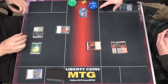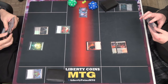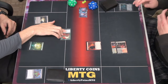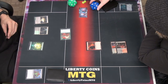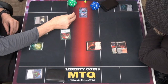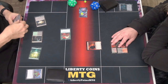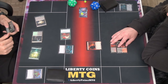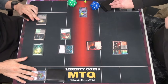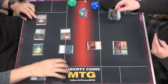Plunder. Move to combat. Swing one damage, two poison. I left your dice here. Second main. Preacher of the Schism. Pass turn. And here you get a treasure. I need that. Thank you.